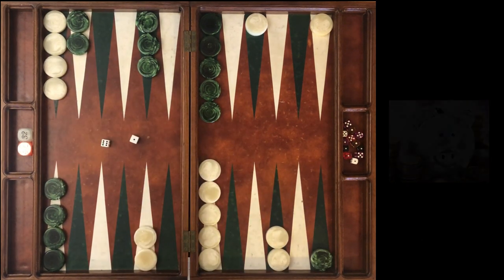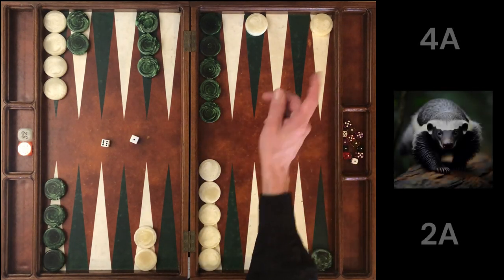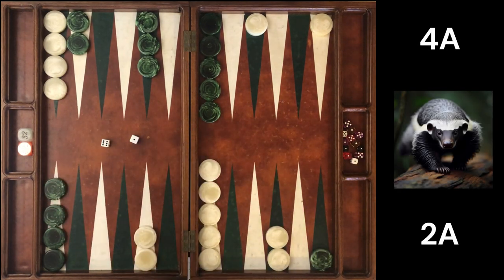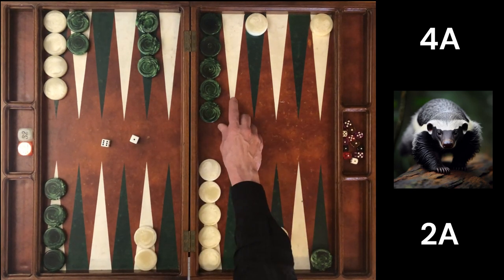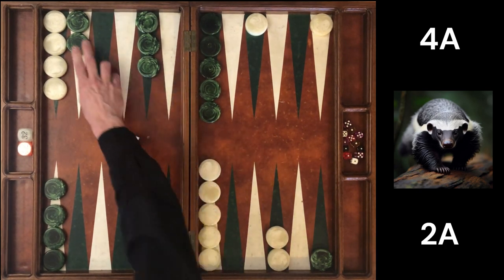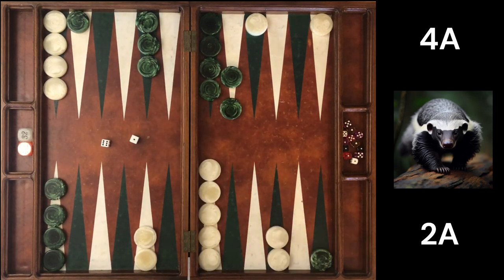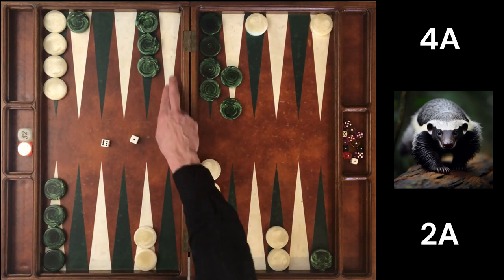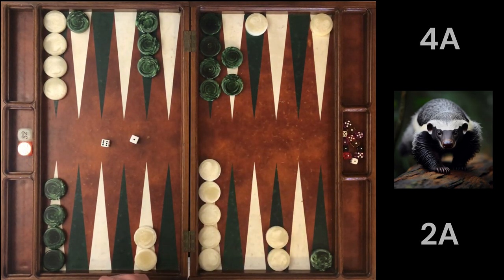At our next match score — where Green is 4-away 2-away — their emphasis is on making points in our home board. Making the 5 point still looks good, but now making the 7 point is three times as bad. It's a blunder and a half to make the 7 point — a very bad move. Making the 5 point is the only play.